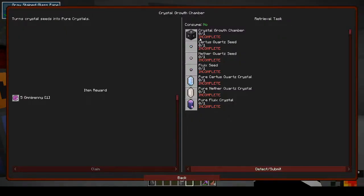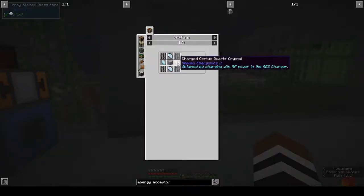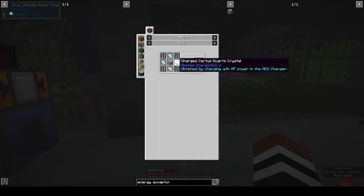The crystal growth chamber needs certus quartz seeds, nether quartz seeds, and fluix seeds - pure ones. That's really grindy! But grindy is the name of the game. We continue down this path because it leads to our centralized storage system. We need charged certus quartz, machine hull, dark steel bars.